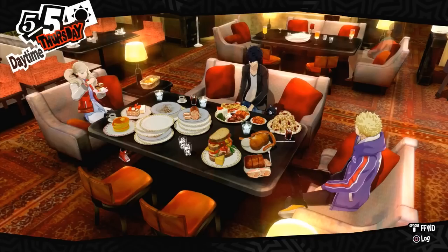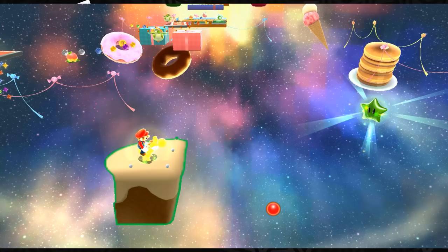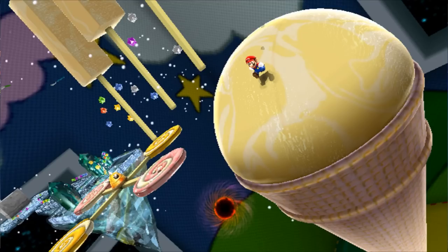Here's some Persona 5 — the gang head to an expensive buffet in Shibuya to celebrate their first successful mission. Nice looking sandwich in there. Mario Galaxy 2 — Nintendo does this a lot where they just make levels out of food. Galaxy had the dessert galaxies. And here's what I think is Galaxy 1, Toy Time Galaxy — some ice cream and lollipops and stuff.